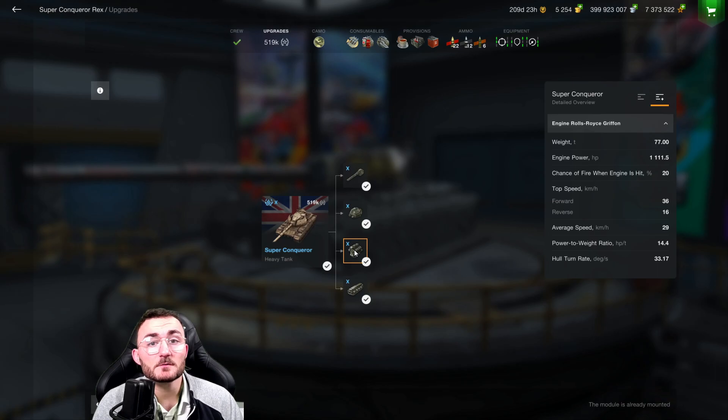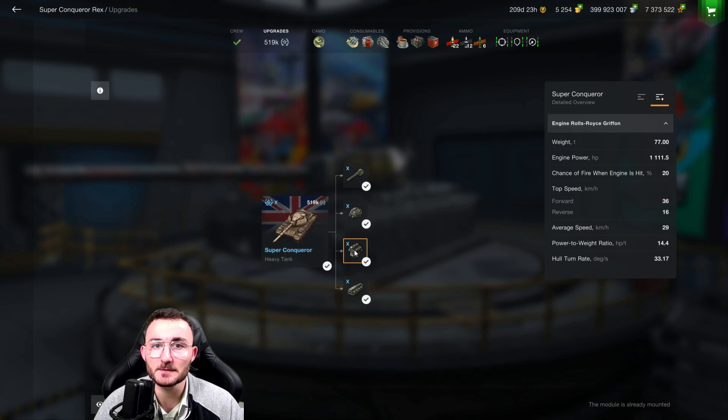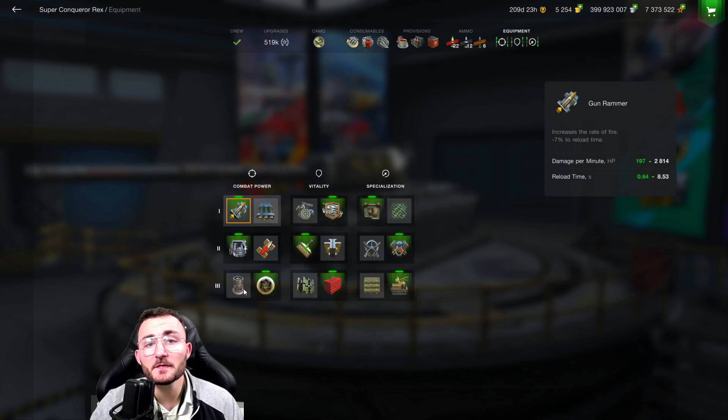Probably the biggest downside of the Super Conqueror is its mobility. As you're a Conqueror with a lot of spaced armor mounted on it, you are slow. You only go to 30–36 kilometers per hour depending on whether you're rushing down a hill or not, and your average speed is 29 kilometers per hour.